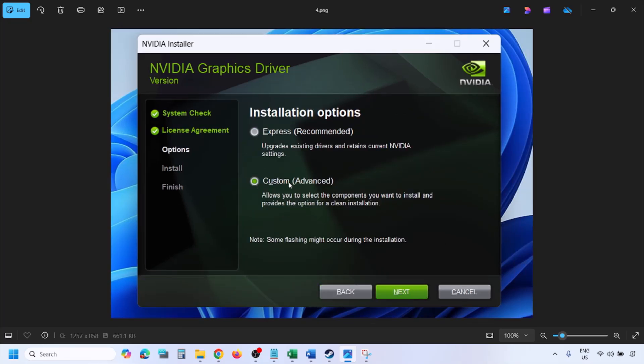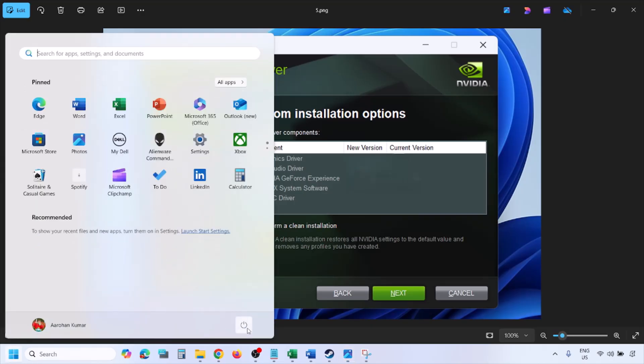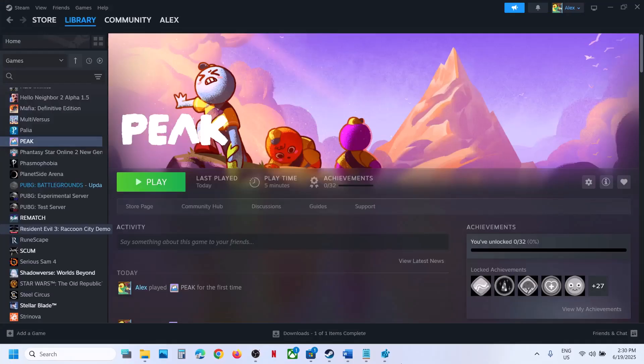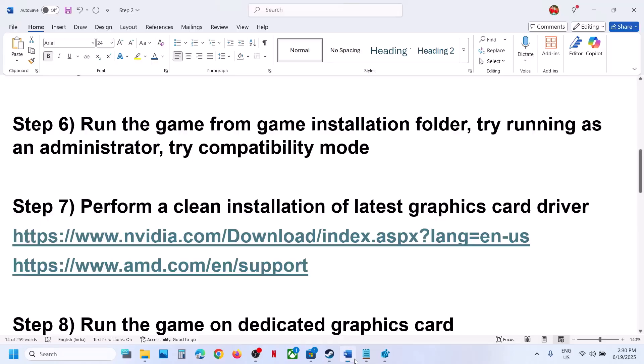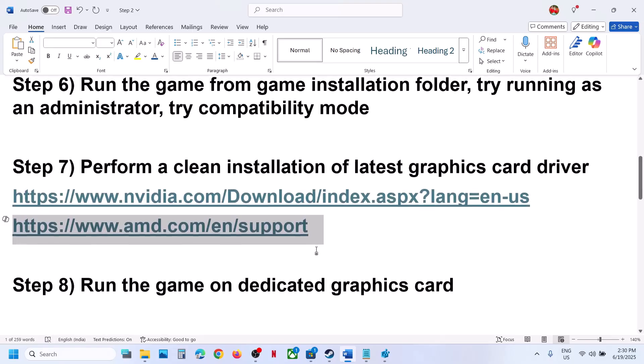Select the Custom option — by default Express is selected — then click Next. Check the box that says 'Perform a clean installation,' then click Next and let the installation complete. Once complete, restart your computer and after the restart launch the game. For AMD users, uninstall the current graphics driver, go to the AMD website, select your graphics card, install the latest driver, restart your computer, and launch the game.